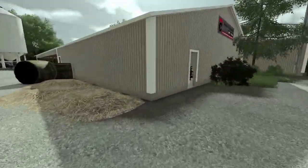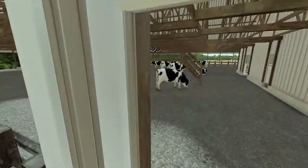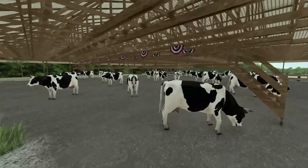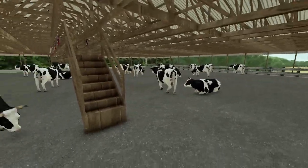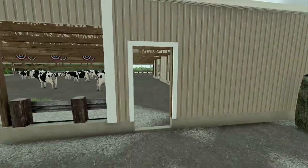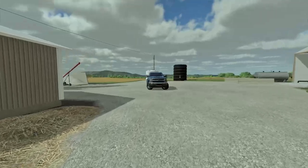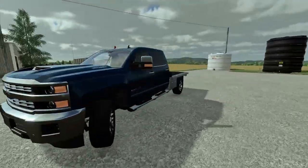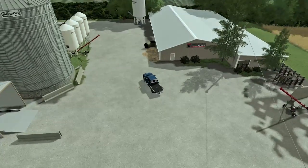And then you have the auction house here where JMF added his special little thing — he has cows walking around here. Sorry for the noise of them mooing, but that was something special JMF wanted to do. I need to get him to do that for me for a couple other projects as well — it was something he took on himself and did, which is really nice of him.